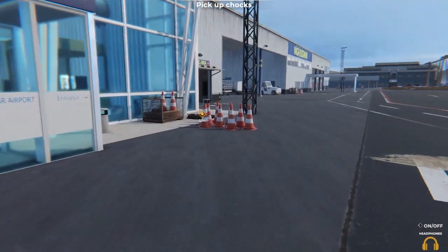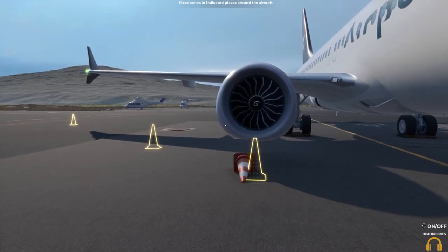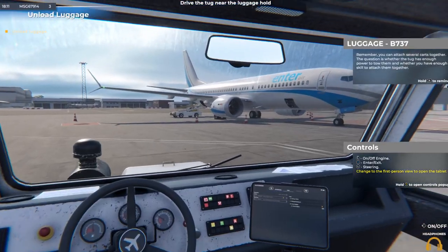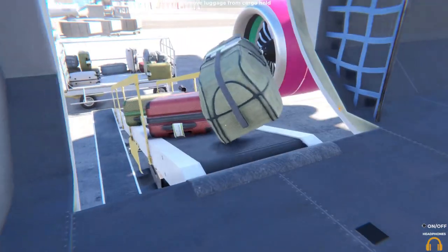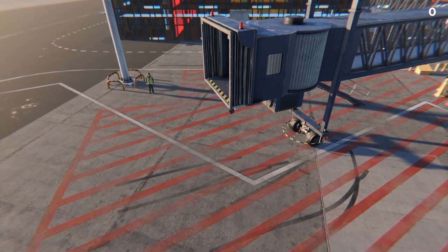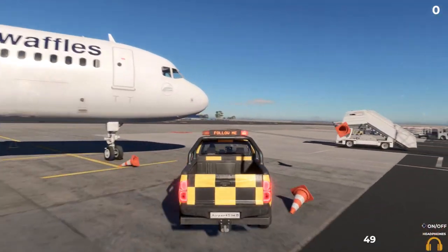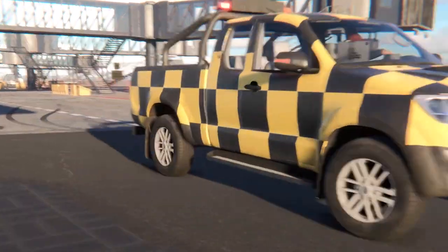You will start with simple tasks. Remember your training. Wait, that's not how we taught you to do this. Much better. Take command of a luggage trolley to unload the plane. Be careful not to cross the red line — for safety.